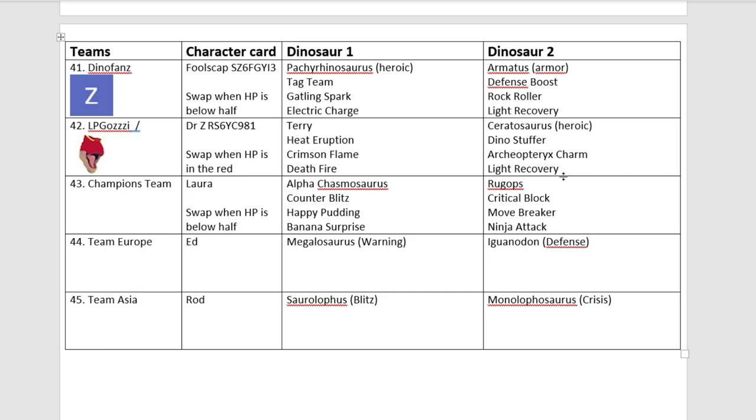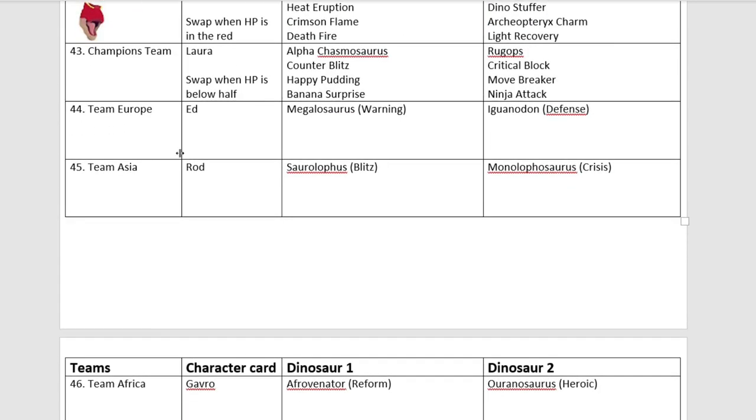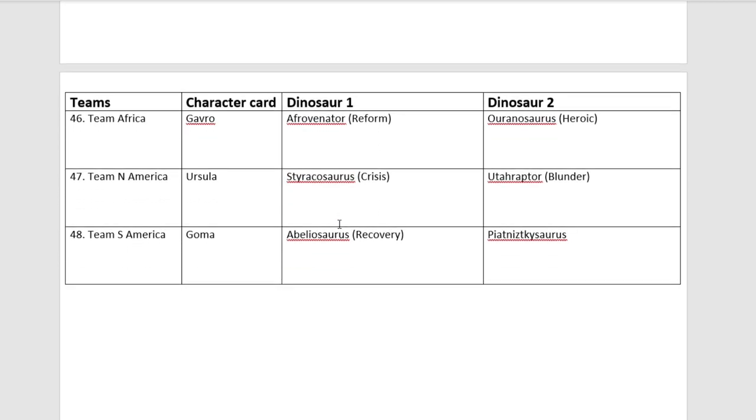We do have some bot teams to fill the gaps, so it is going to be a 48-team tournament. I forgot to put the moves in for the bot teams — you'll just have to see when the tournament starts. We have the Champions team: Alpha Kazmasaurus, champion of the Lightning Assault tournament, and Rugops, champion of the Kakachin Clash tournament. For the Continental bot teams: Team Europe with Megalosaurus and Aguaddon, Team Asia with Sarolophus and Monolophosaurus, Team Africa with Aphrovenator and Aranosaurus, Team North America with Staracosaurus and Euteraptor, and Team South America with Abelosaurus and Piatnitskisaurus.